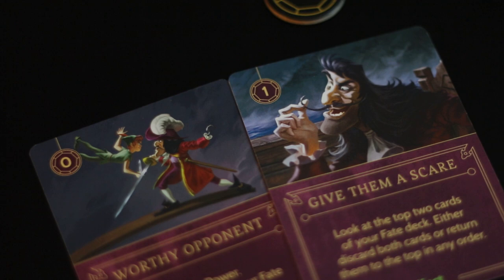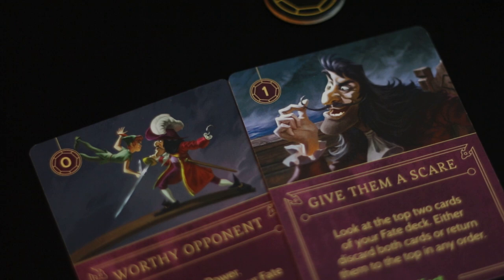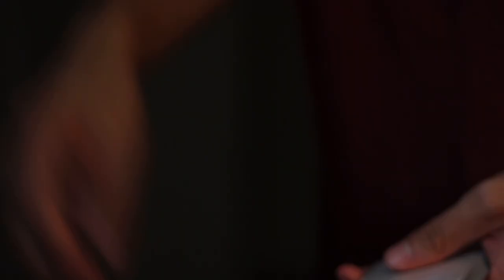The reason why I bundled Worthy Opponent and Give Them A Scare together is that both cards help you dig through your fate deck. That is going to be a very important mechanic with Hook, because you're going to want to make sure that people are either fating you or you're fating yourself to get to Peter sooner. The sooner you get to Peter, the sooner you're going to win the game. But if you already have Peter on the board, these cards are kind of useless — discard them, cycle through your deck. If you don't have Peter on the board, use them as soon as possible.